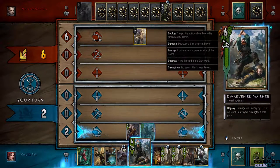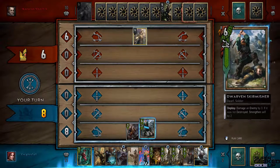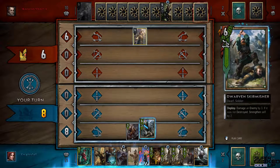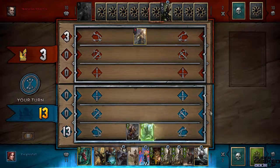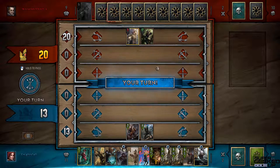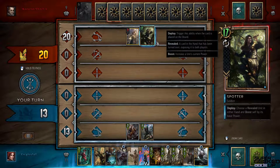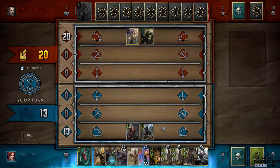This next card will strengthen itself by three, then damage an enemy by three, and if I don't destroy him I strengthen myself by two — so I can damage him and strengthen myself at the same time. There are really cool effects and voices for all the cards. His unit just boosted itself by a revealed unit — it's up to 17 now.